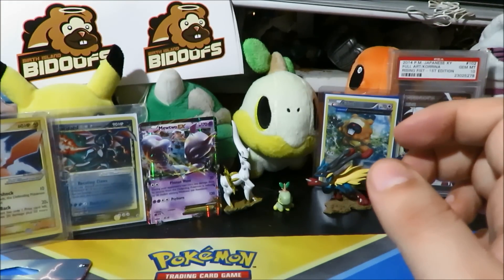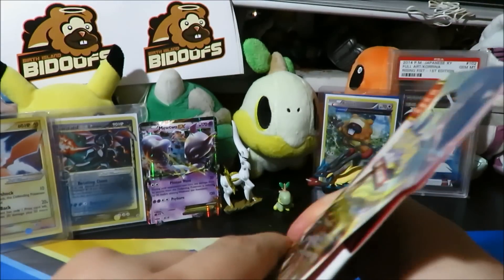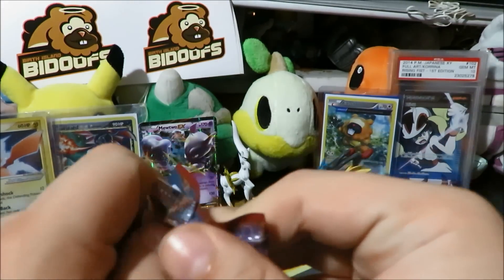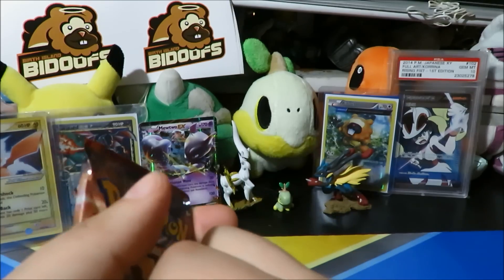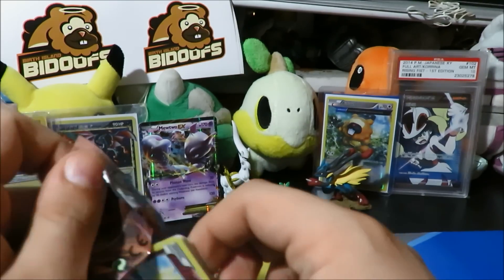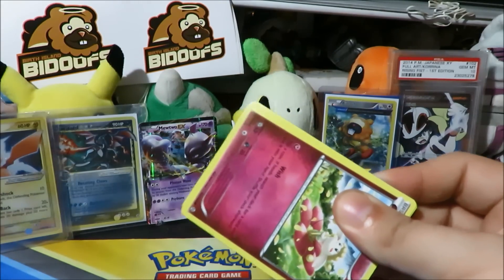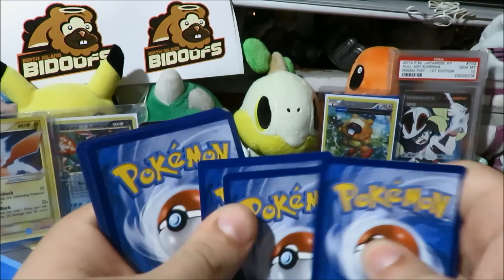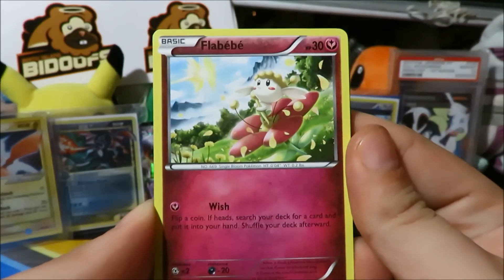We're gonna see that bad boy up after this video. Moving on to our second Zoroark Break pack — this one has the Mega Houndoom art, very cool. Opening it up now. Code cards are backwards again, something to keep in mind.